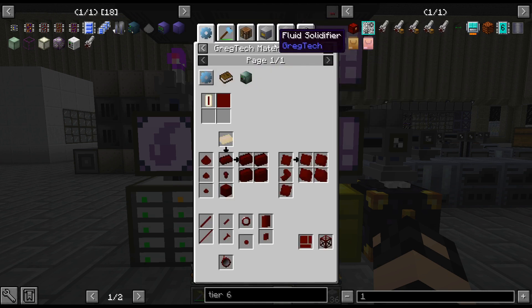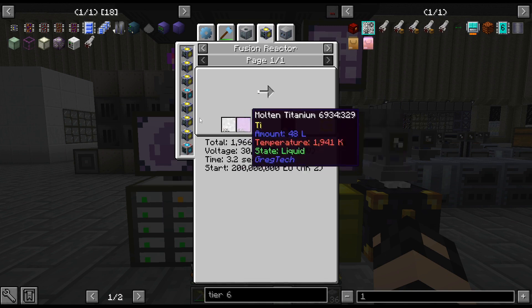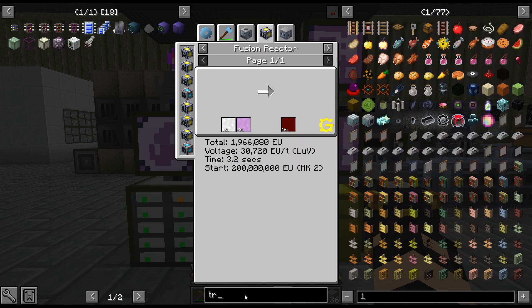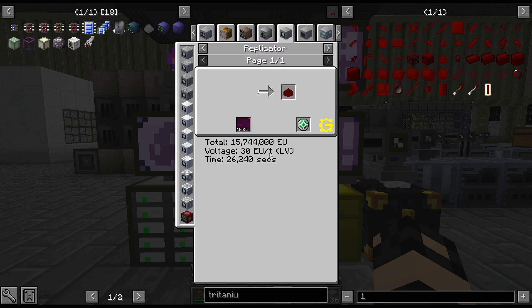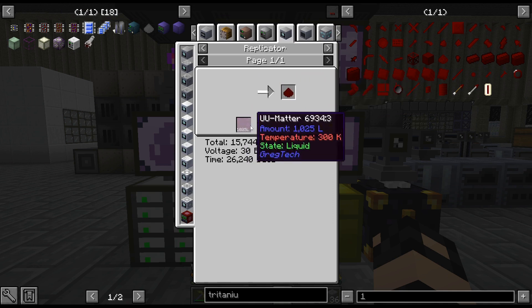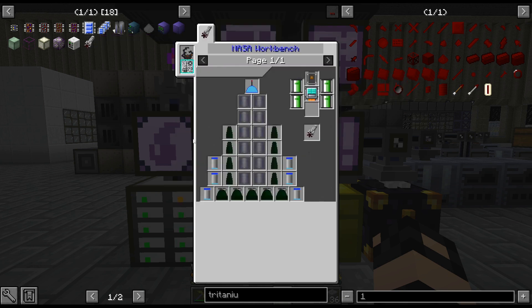So we need 26 ingots of Germanium. I'll probably do enough for 32 or something like that. And then I may just do a replicator recipe for it if I need a couple more in the future. It does use an entire bucket — I really need to speed up my UU matter, just for stuff like this. Tritanium we don't use a whole ton of, so it's nice to have that to knock out a couple ingots as needed.